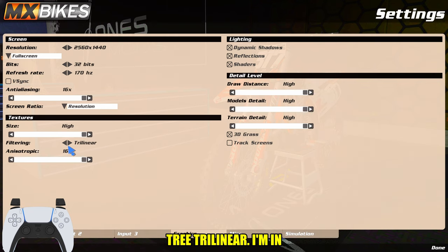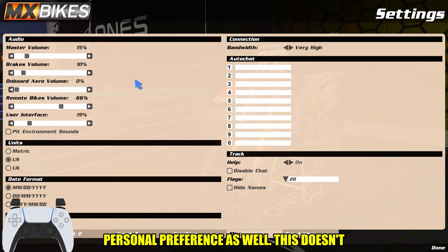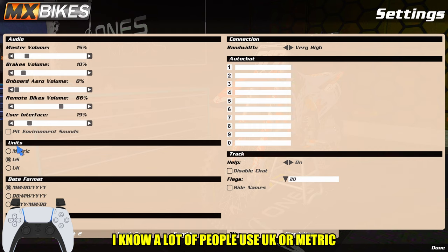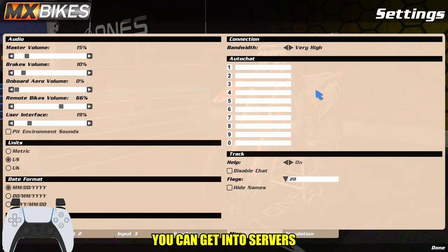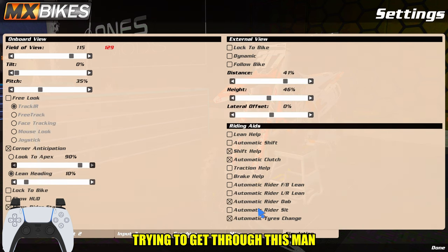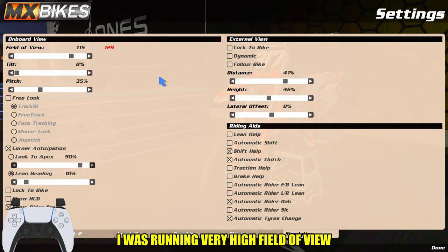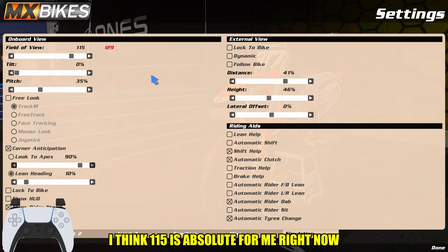Textures at high trilinear, anisotropic 16. Master volume 15 — this is all personal preference. Skip intro is on. Date format and metric: I use US units. I know a lot of people use UK or metric. Bandwidth set to very high so you can get into servers. Field of view is 115. I was running a very high FOV but I realized I needed to get faster at the game so I started turning it down. 115 is where I'm at — I vary between 115 and 117, but 115 is where it's at. Zero tilt, pitch 35.